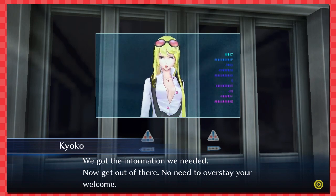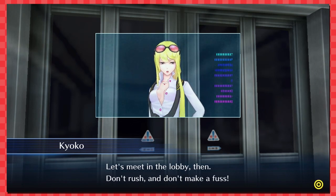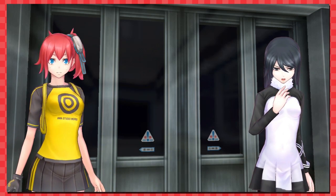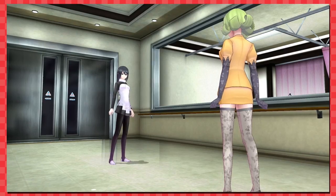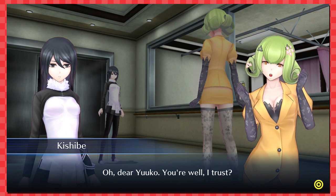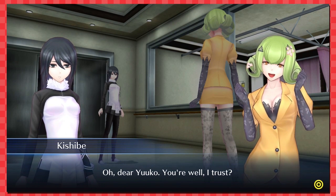'We got the information we need — now get out of there, no need to overstay your welcome.' Oops — 'I've got a visitor as well. Let's meet in the lobby — don't rush and don't make a fuss.' Run, run for your lives! Oh my, who's this? She kind of looks like the One Punch Man character but not as cool. Ew — oh wait, that should be somebody.